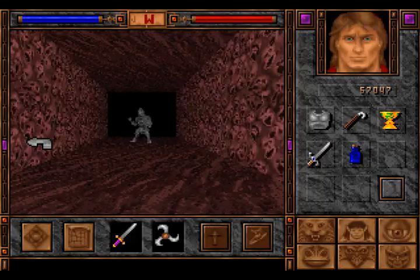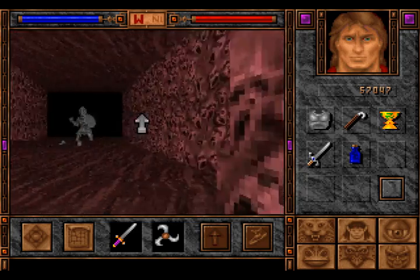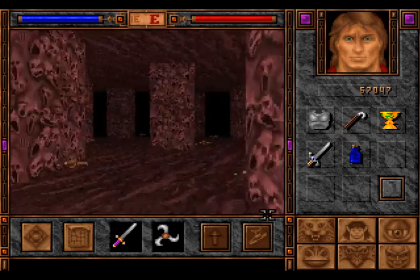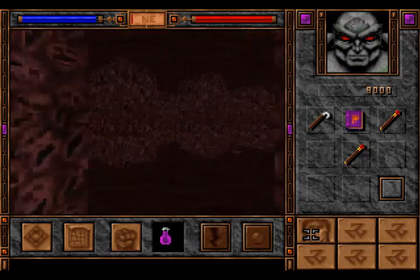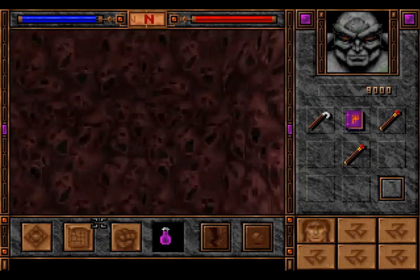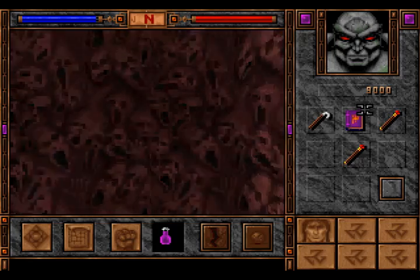Hi there, welcome back to ShadowCaster. I'm Byron. See that statue here? We need that later. We won't enter the room right now, because we need an item to use on the statue. It doesn't make any sense to go in there now, so we won't do it.